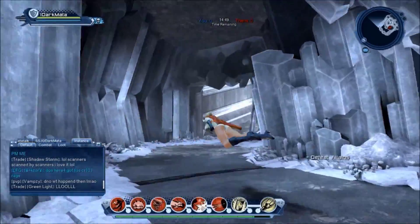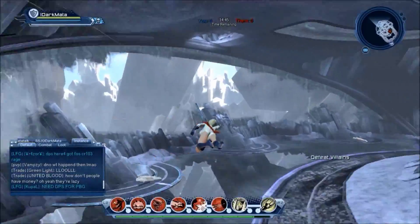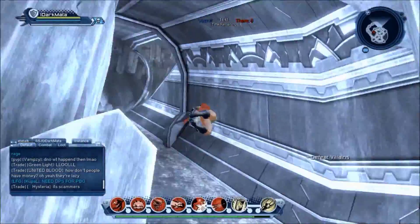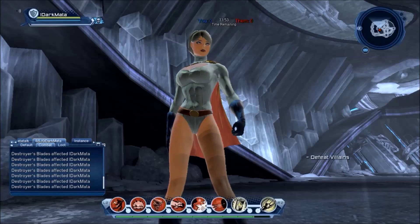Power Girl's movement mode is flight. This is a basic movement mode, but the only thing to mention is that you can click in and out of supersonic flight.